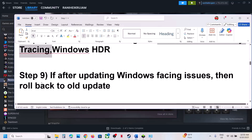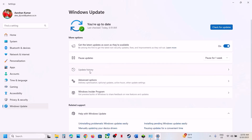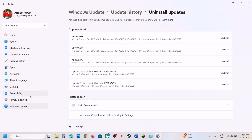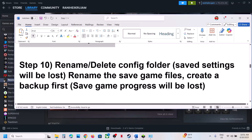If after updating Windows you are facing the problem, uninstall the recently installed update. Go to Update History, click Uninstall Update, and uninstall whichever update you think is causing the problem. Restart your computer and check. If you've updated to a newer Windows version, you can roll back — go to Windows Update, Advanced Options, Recovery, and click Go Back. This process will take some time. Log back in and check.